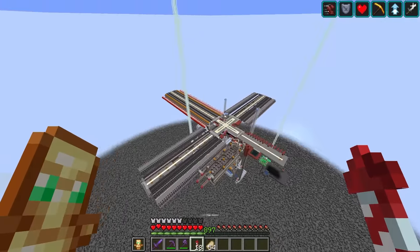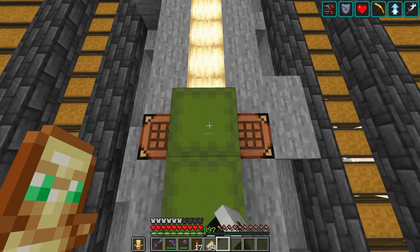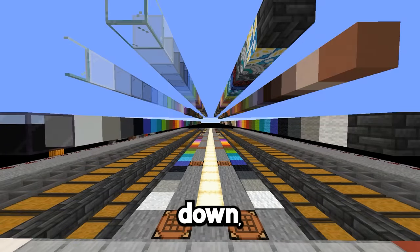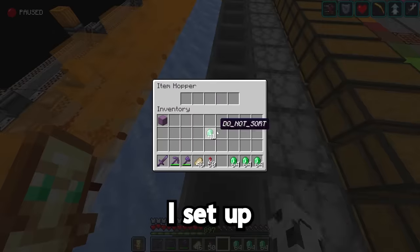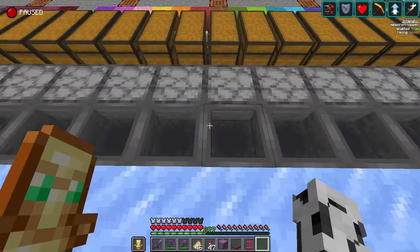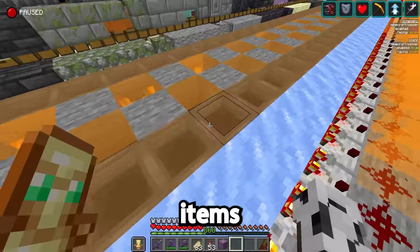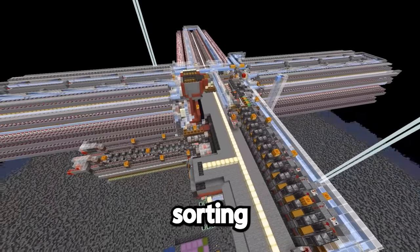Now that I've got the shape of the item halls down, I'm going to grab my boxes of every item and fill in each of the item displays. This part was pretty satisfying, but I spent most of my time looking through boxes and trying to find where each item went. After that, I set up the filters with some renamed items and the block that corresponded with each slot — this is why I got two of everything earlier. A couple layers of building, then some item sorting, couple more layers of building, more sorting. And eventually I was done with the sorting system.